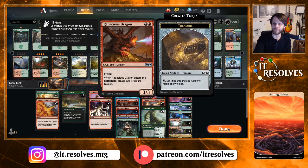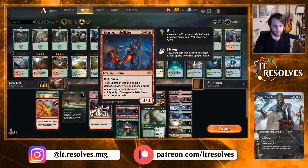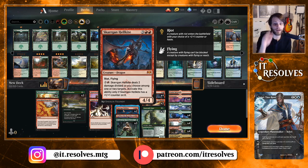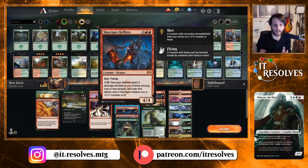Rapacious Dragon — I hope I'm saying that correctly — is another way to kind of ramp us into the Mirror March and get us a lot of mana with those treasure tokens. You can also get tons and tons of them if you've already got a Mirror March out. Skargon Hellkite is a really, really powerful dragon. You get to obviously deal some damage, and getting a lot of these out with Mirror March would be really sweet. They all get haste, and you get to pump them up with the Riot trigger.